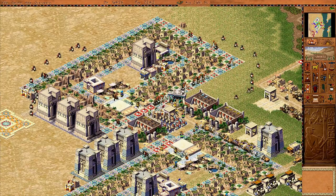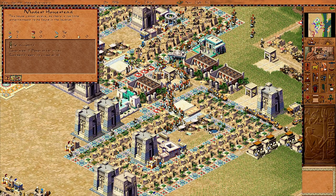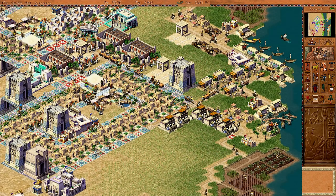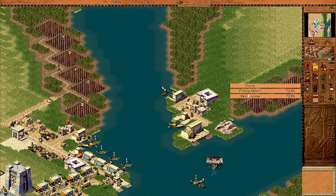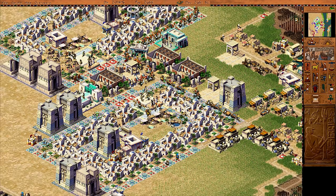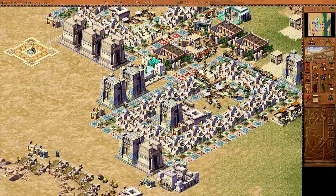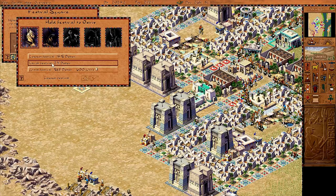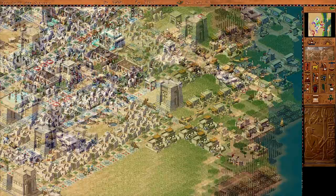Now we can focus on evolving these two areas, which shouldn't be any problem. We're starting to evolve all these houses — they're asking for more entertainment, so I just put down a conservatory and dance school to sort that out. We've got a flood of new people coming in but it doesn't seem like we have enough food. I've got to make sure Osiris is happy — let's throw a grand lavish festival for him, because I have the beer to spare.